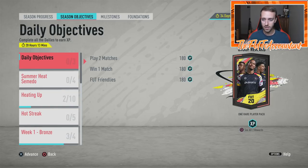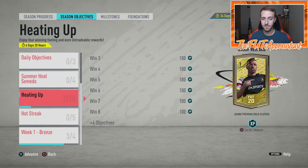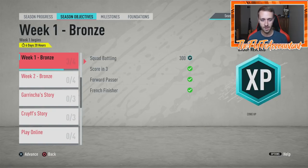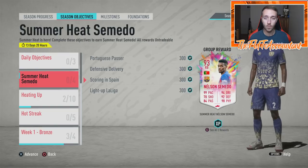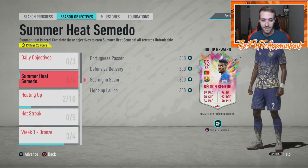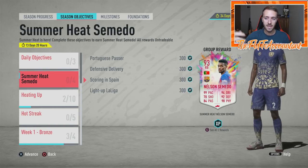That's kind of what happened with the Future Stars Academy players like Daniel James and Osamen - those were tiered objectives where you got the 81 Daniel James, then the 83, and so on. Same thing with Bruno Fernandez and Ferland Mendy - they were tiered objectives and you had to complete them to level up the card and get a higher version of that item in FIFA. That could also be part of this story.